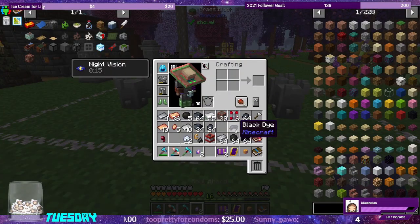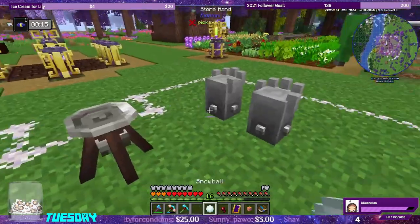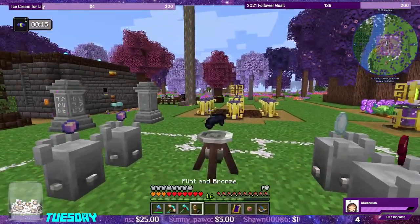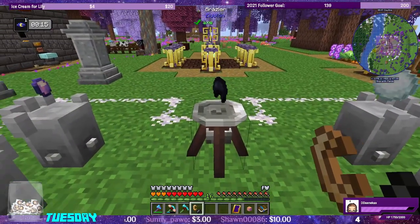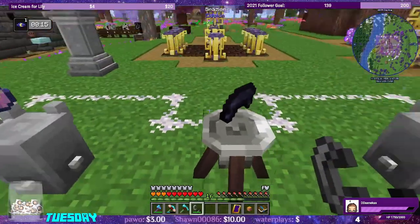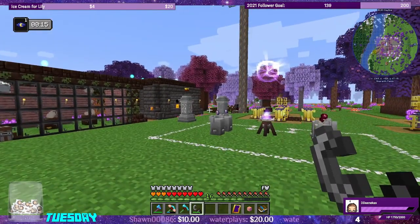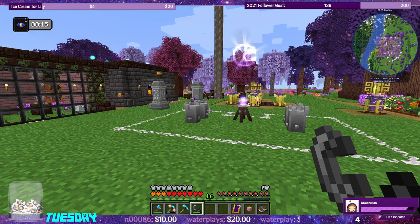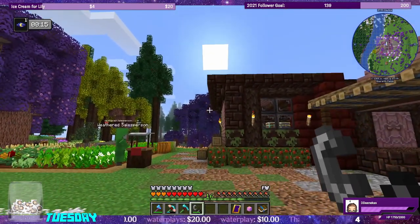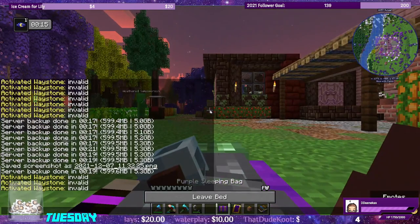For the ritual we need two soul shards, a snowball, a spider eye, and black dye. Soul shard, soul shard, snowball, spider eye, black dye. Next time it rains during the day I can do this. The flint and bronze doesn't work — regular flint and steel will. It'll absorb the items and accelerate the day all the way to night, and then we can sleep to make the rain go away.